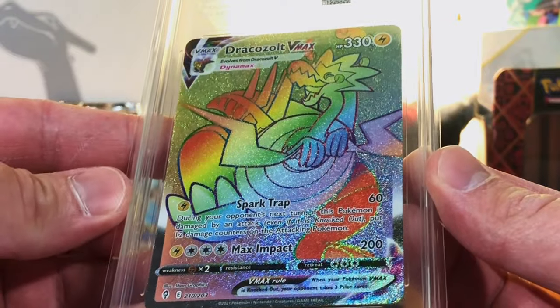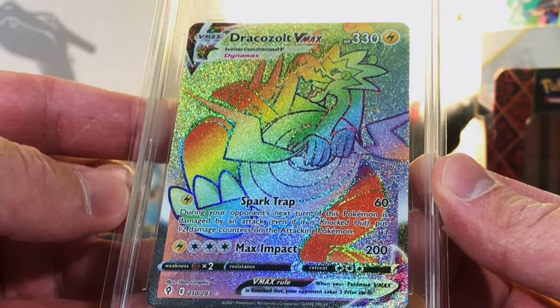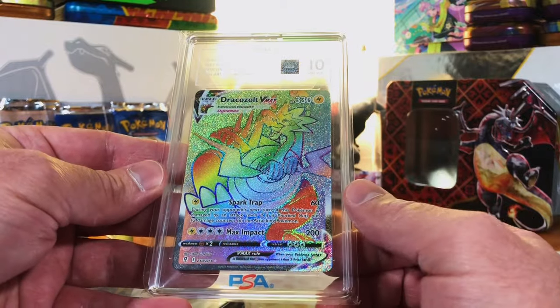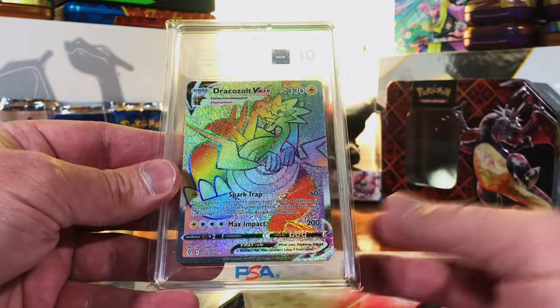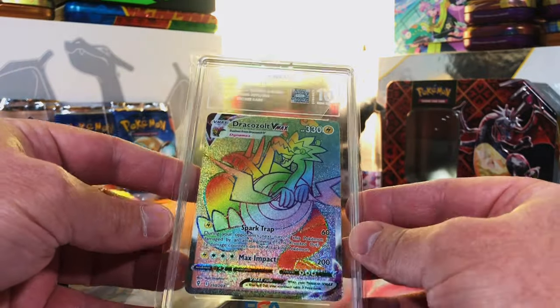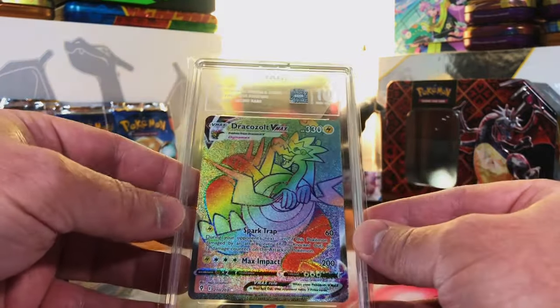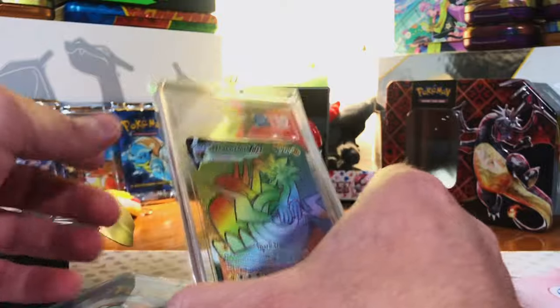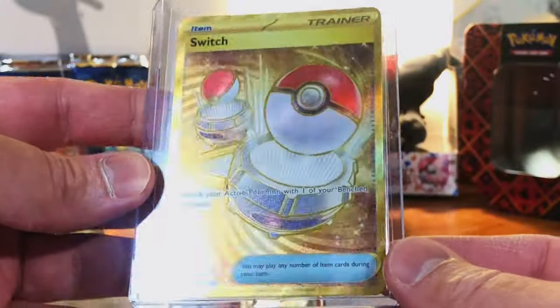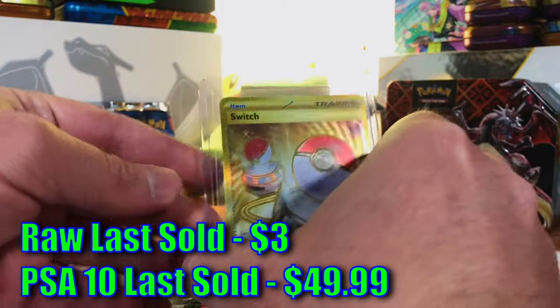A Gem Mint 10 Dracazolt VMAX rainbow rare — this is Evolving Skies! A Gem Mint 10 rainbow secret rare from Evolving Skies. The cards inside these slabs are killer. We also get a Switch hyper rare — not getting crap cards, at least in my opinion.